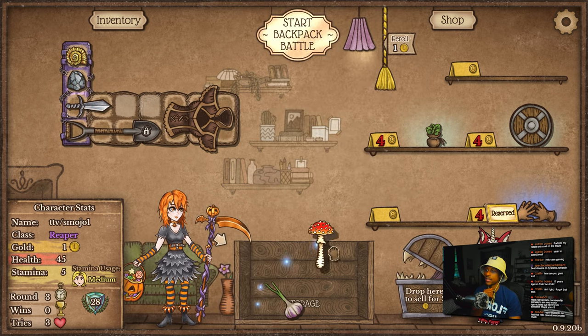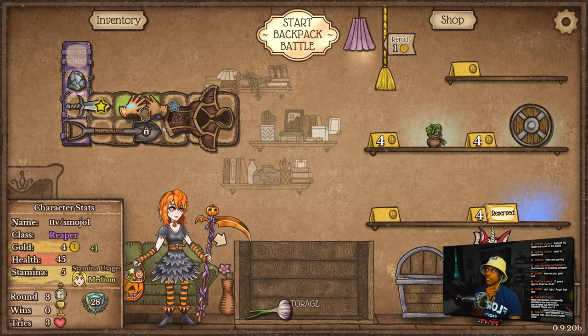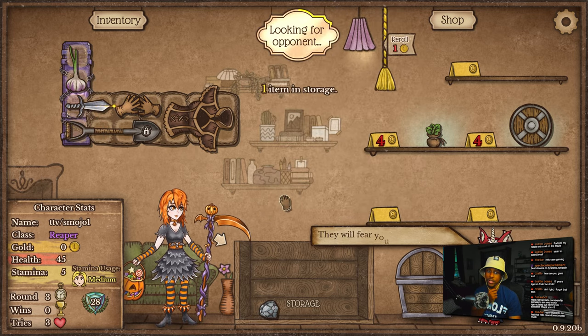Sam is on 1.2. I think that's what we'll do — we'll sell this, sell the shiny shell. Honestly, it's probably better to just put the garlic here. A little bit more survivability is probably just better.